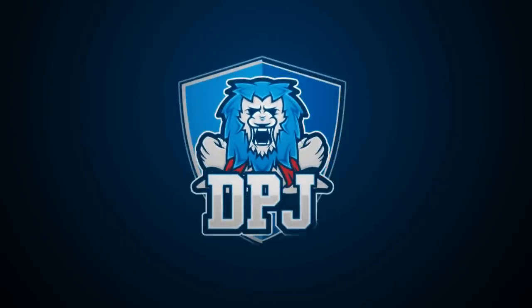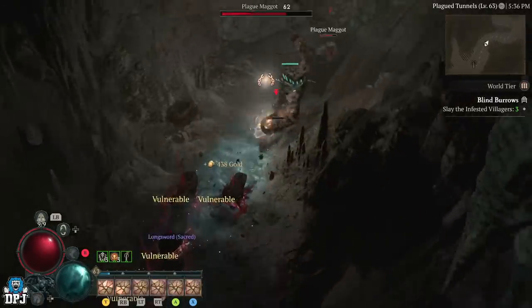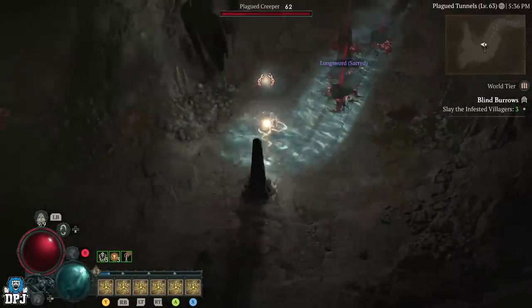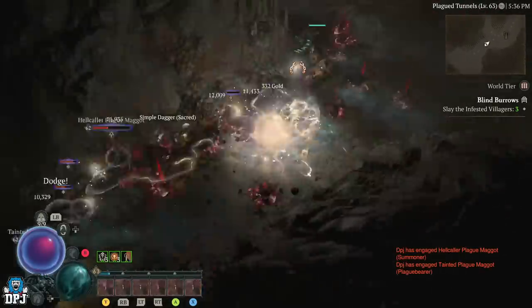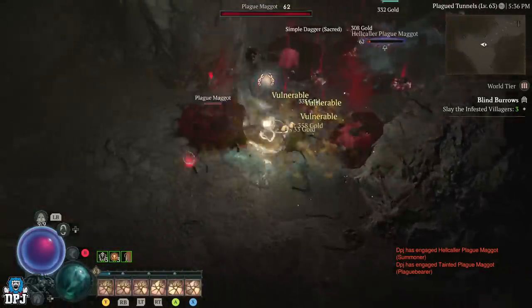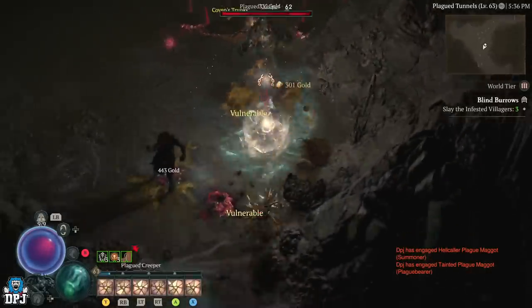There are 55 plus unique items within Diablo 4, some tied to individual classes, others universal. What you probably didn't know is there are certain enemy types within this game that give you increased drop chances. Today we check out all end game uniques and the best places to farm them.